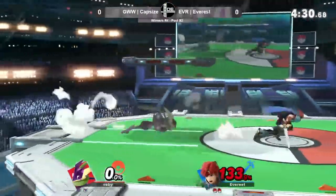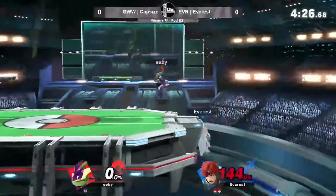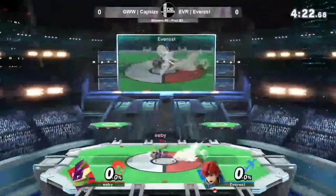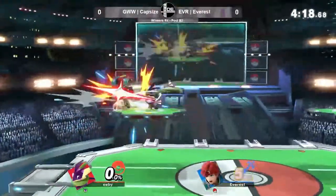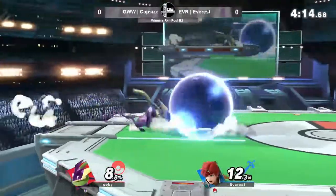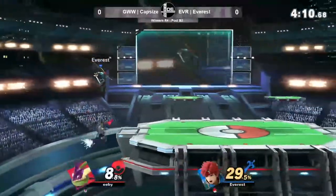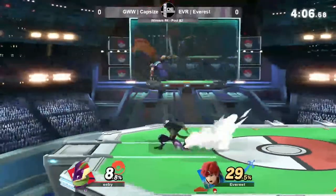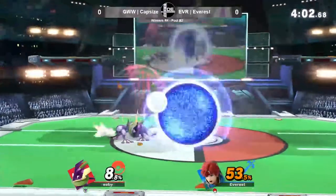Nice falling up-air — that's so hard to do. I hate platforms in this game so much, trying to fall through a platform. You ever see mid-set top players just squatting on platforms? It's because they're trying to ledge drop and it's just hard. Great coverage knowing that the ledge invincibility was going to run out. This is an incredible set. Capsize tries to push Roy to ledge, baiting unsafe options without taking any risk.